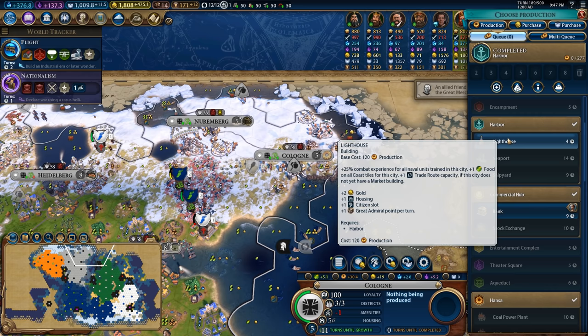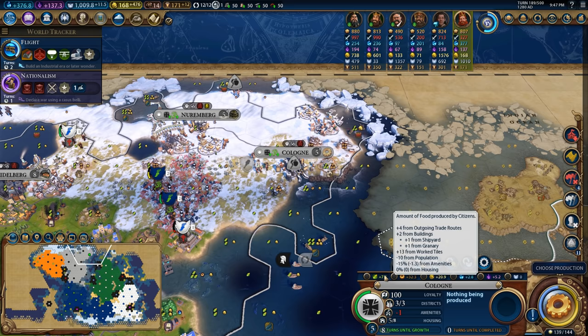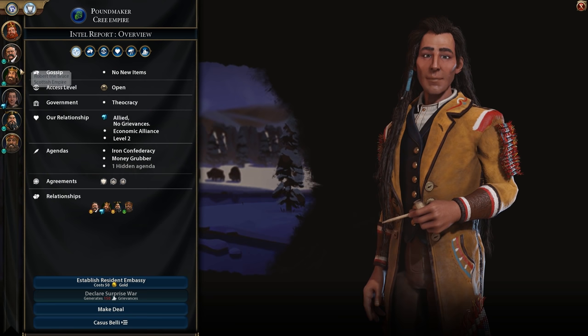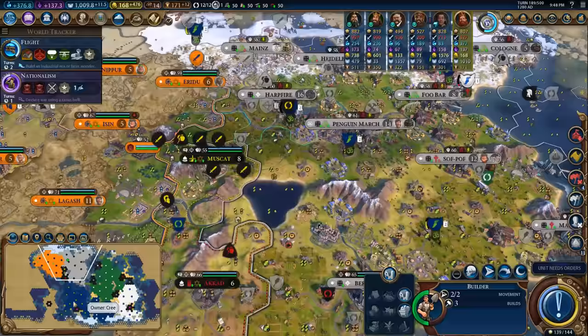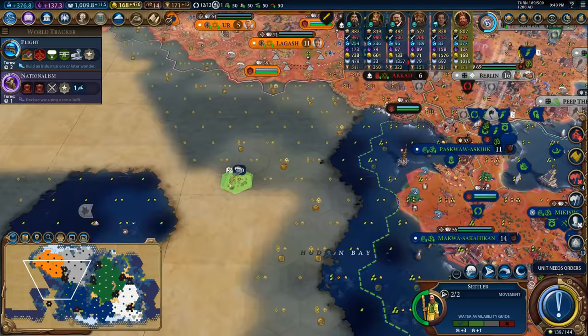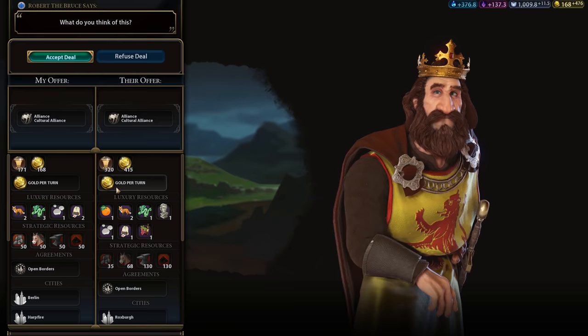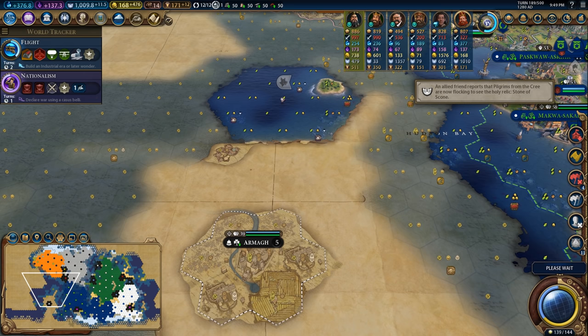In Cologne, I'm going to do the same thing - I'm going to purchase the lighthouse and the shipyard. That'll give the city a little bit of extra growth and production just so I can get its other stuff online, like the factory and the coal power plant. Looks like all of my friendships have run out, so I'll just go down the list and make friends with everyone. I'm not going to get alliances with everyone because I want to wait until the alliance with the Cree expires - I really want to get a cultural alliance with the Cree because this settler that I'm moving over to this island is getting a lot of pressure from the Cree, and if I could eliminate some of that pressure I would have an easier time settling over here.